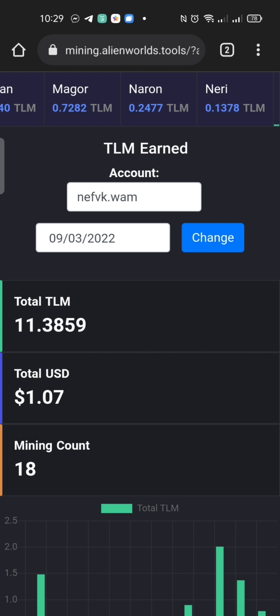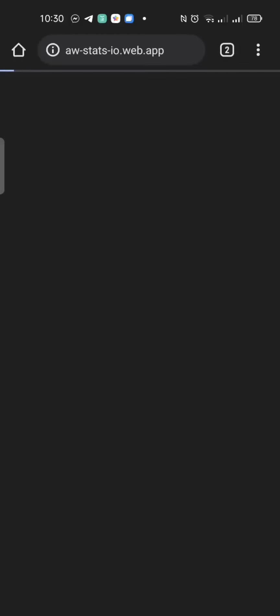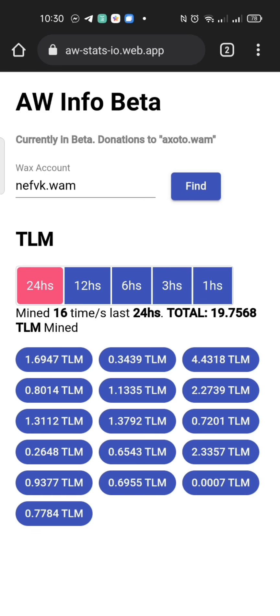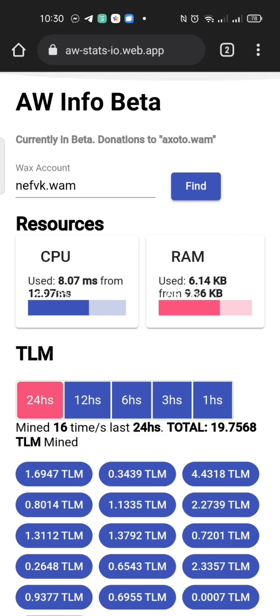You need patience here. I can also show you this link — I'll add it in the description. You just type your WAX wallet address and you can see all the details of how many times you've mined. After I got 0.9 using the sniping method, I got two TLM and onwards, I consistently get one TLM above.